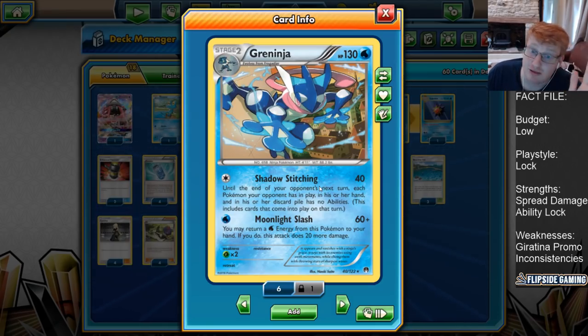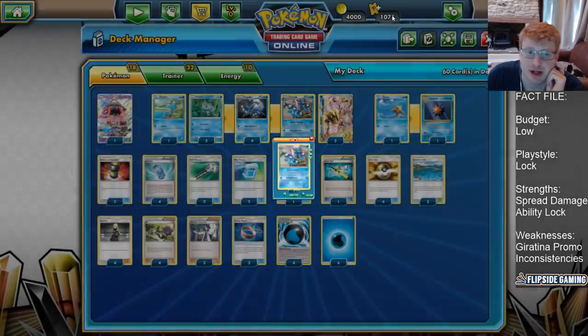It's only 40 damage. We do play three Choice Bands, which is on the higher side — what Jake opted for — and I really like the theory behind that, because you want to stitch the whole game, pretty much, so you need to buff up that 40 damage each turn as best you can. It does have Moonlight Slash as well — for a water energy it does 60, and you can return a water energy from this Pokemon to your hand for 20 more. Because of how the meta is, you're probably ability locking almost throughout the entire game, but Moonlight Slash is a way to accelerate your win condition. More often than not, it's safer to stitch just to get the opponent out of options for game.